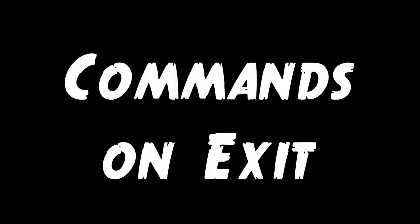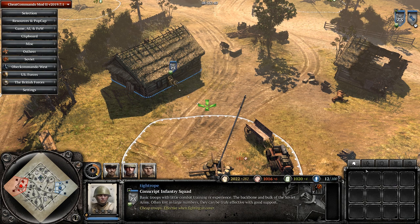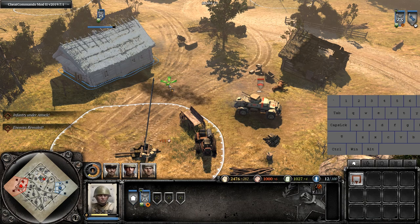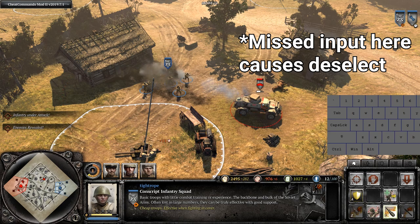And now, giving commands to squads upon leaving buildings. When exiting a building it is important to note that you do not gain access to any extra commands such as attack, stop, or throw a T grenade until the entire squad has left the building. So make sure you delay these types of commands until the entire squad is out, otherwise you could become frustrated by missed inputs.